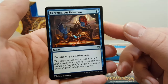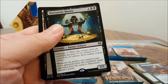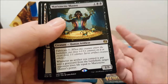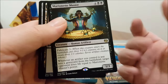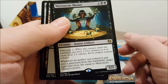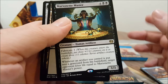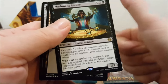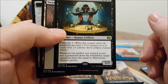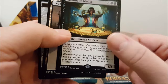Ceremonious Rejection — counter target colorless spell for one blue. That's pretty amazing. And Marionette Master — Fabricate three. Fabricate means either this creature enters the battlefield with three +1/+1 counters, or you put three 1/1 colorless Servo artifact creature tokens onto the battlefield — great for crewing your vehicles. Whenever an artifact you control is put into a graveyard from the battlefield, target opponent loses life equal to Marionette Master's power.